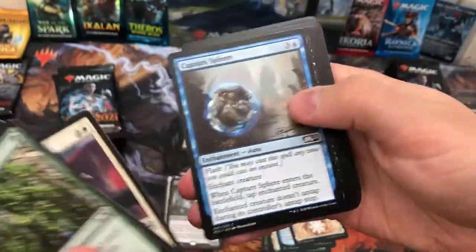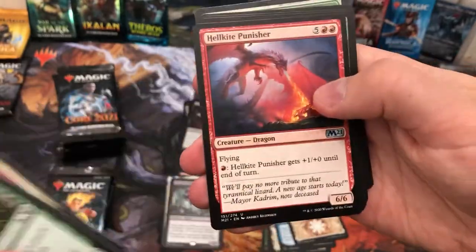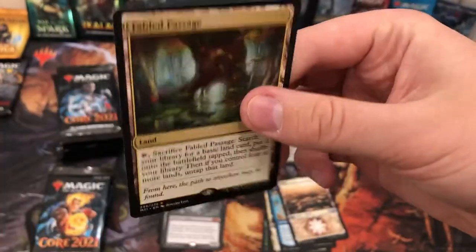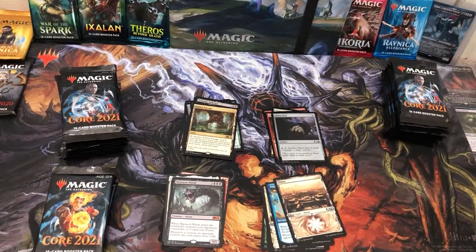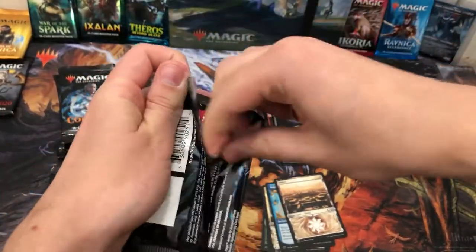Trying to speed through these and get as many as possible. I really don't like making videos too long — my very early videos with three boxes of Ikoria were about 30 minutes, quite long. Fabled Passage reprint from Eldraine — very much needed. Who wants to spend a tenner just on a Fabled Passage? It rightfully deserves to go down in price and I think it's already plummeted to about five pounds or so.